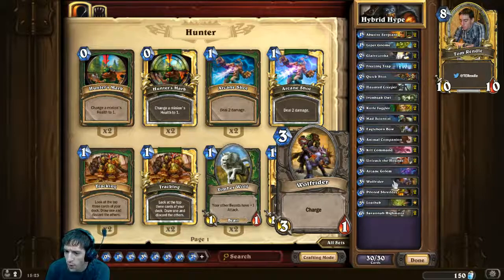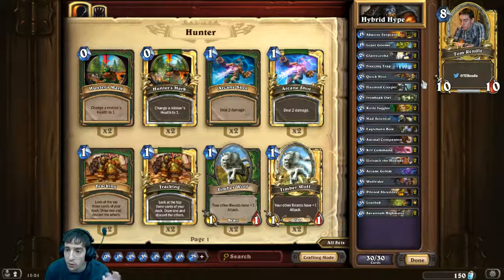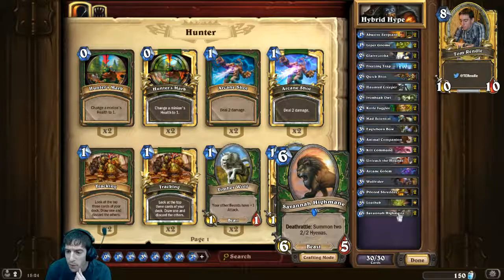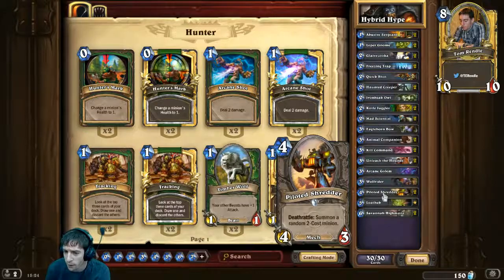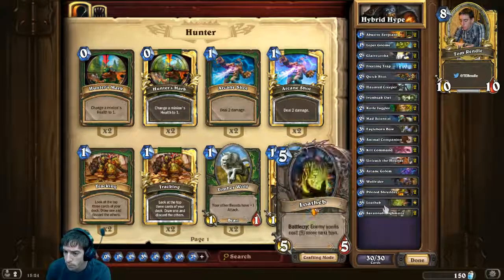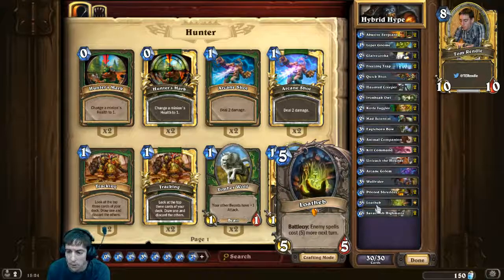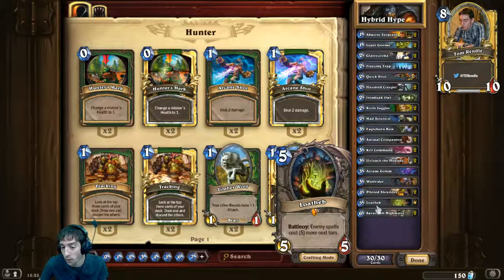Two Animal Companion and Kill Command should be in both decks. Unleash the Hounds has obvious fantastic synergy with the Knife Juggler. But we've cut some aggressive cards — only one Arcane Golem, only one Wolf Rider. The hybrid element comes from high-end cards: two Piloted Shredders, Loatheb, and Savannah Highmane. These come in after you've gained board control and give consistent damage for a few turns. Loatheb is the card I played to clinch legend against a Druid — I had board control, played Loatheb, and they just couldn't clear my board.